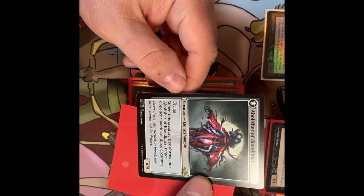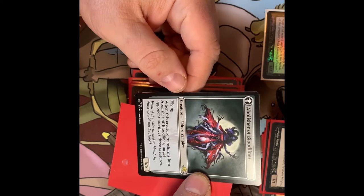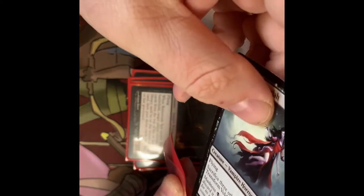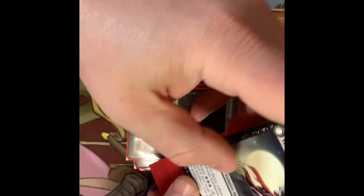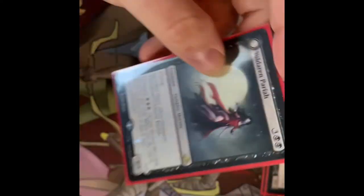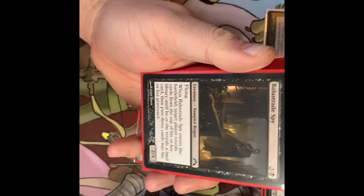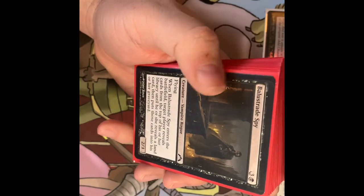Voldaren Pariah transforms into the Abolisher of Bloodlines — an Eldrazi Vampire with flying. When it transforms, target opponent sacrifices three creatures. It becomes a 6/5 flying Eldrazi Vampire. It gets pretty gross, and it stays a Vampire so all the other Vampire effects still factor in.